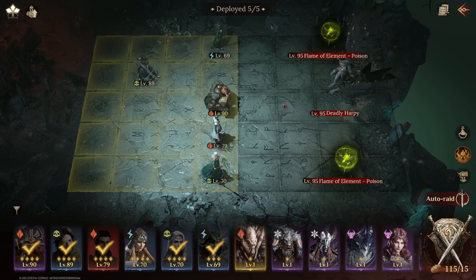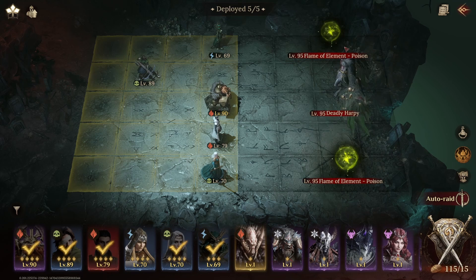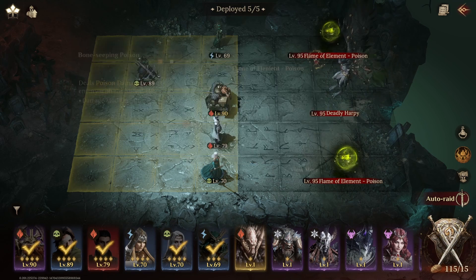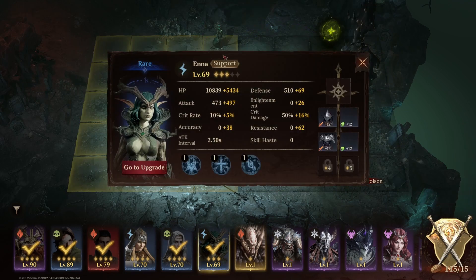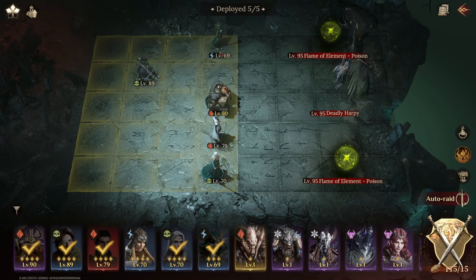There is a very utilized strategy going around and everyone does it, so let me explain it in my video because I'm using a little bit different heroes than most. What we want to do here is see this poison element — it deals poison damage to the enemy with the lowest HP. So we need to ensure our hero here, preferably a healer of any sort — people have been using different heroes like even common ones that provide a single heal like Meredith — has the lowest total HP between the whole team. An under-leveled hero that can survive long enough is good enough.